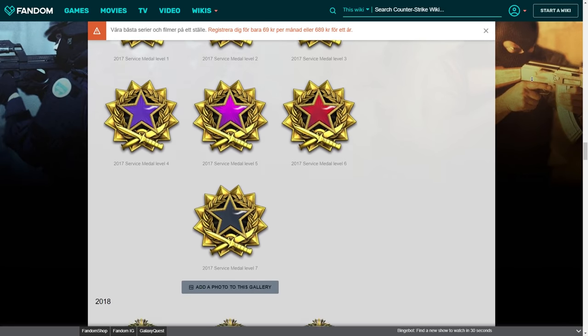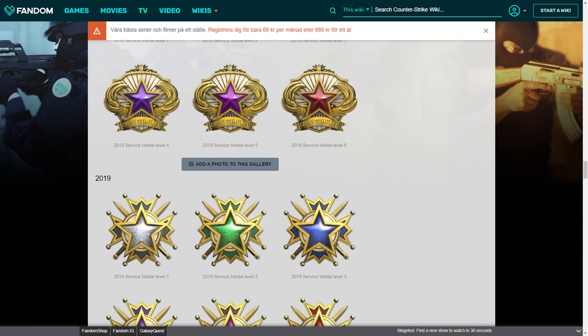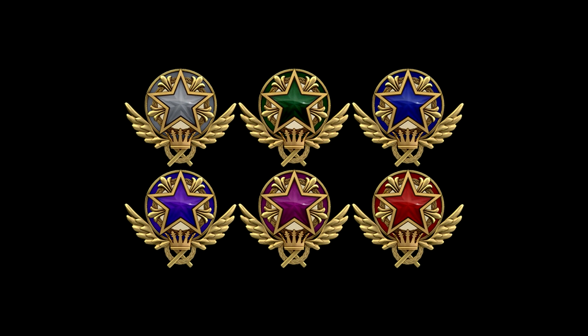For each time you do this, you get a new Service Medal, but in a different color. Each year has its own collection of Service Medals, and here's the ones for 2021. The first one is grey, then green, then blue, then purple, then pink, and then finally red.